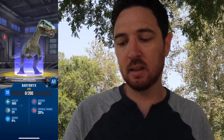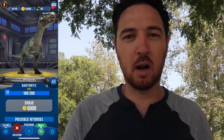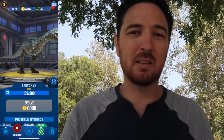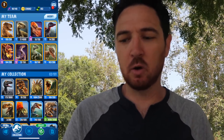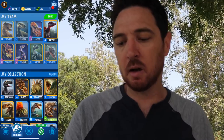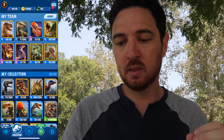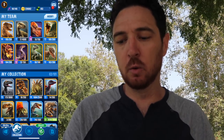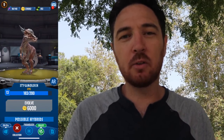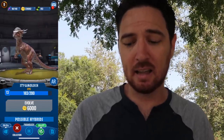I'm going to go ahead and evolve this at least once — nope, I'm 11 gold short. I still have one more Baryonyx to catch, so I'll get it up to level 14. I'm taking out my Oranosaurus and putting in my Baryonyx. My team is: T-Rex, Velociraptor, Inosuchus, Baryonyx, Stegoceratops, Notopotasaurus, Blue, and Stygimoloch. Having used Stygimoloch for half a day yesterday, it's actually a really nice dinosaur — I'm kind of digging it.